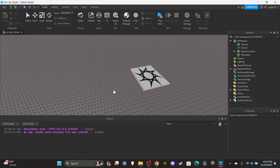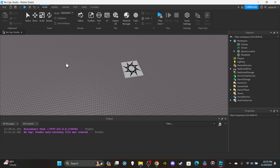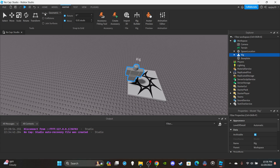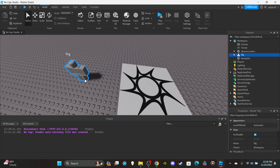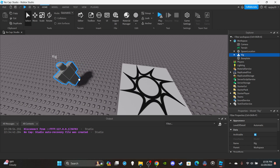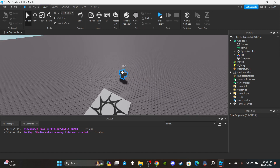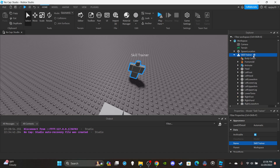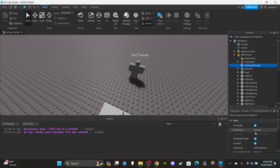Let me show you guys how to make that. First things first, you're going to need a skill trainer NPC. Click Avatar Rig Builder, make a Block avatar — whatever type of NPC you want. Name it 'Skill Trainer'. Then insert a Proximity Prompt into it and change the action text to 'Do you want to learn a new skill?'